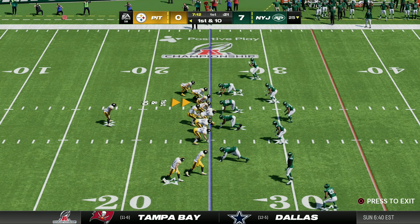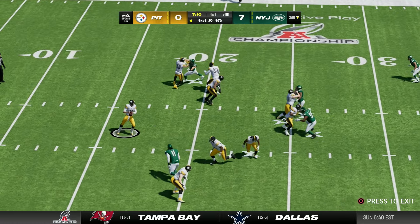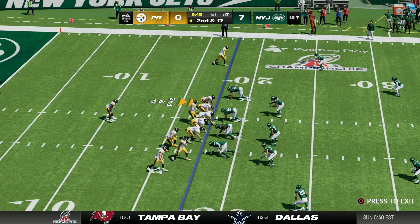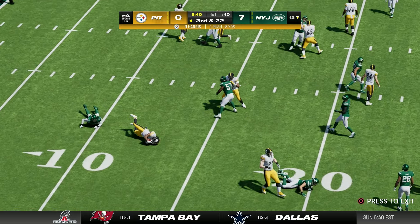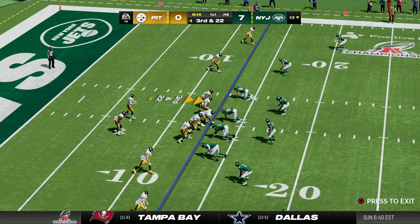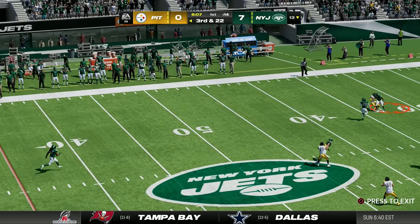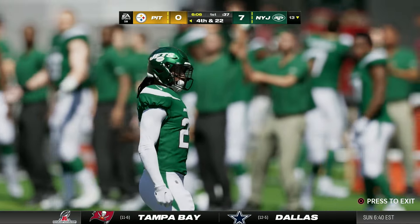Mac Jones and the Steelers offense take the field at their own 25. Najee Harris is in the backfield — it's a fake to Najee, and Jermaine Johnson gets a sack on the Steelers' very first offensive play. Now a second and 17 — it's a toss to the outside and Jermaine Johnson is in the backfield again, setting up a third and 22. Mac Jones drops back and goes deep downfield into double coverage, knocked away by Malik Hooker. They punt it back to the Jets.